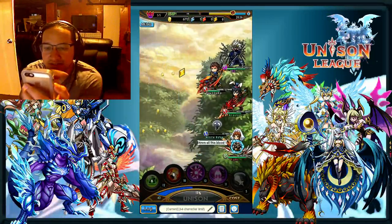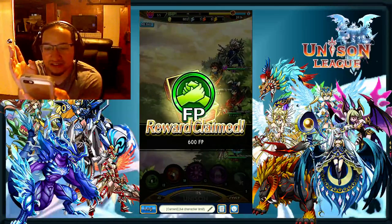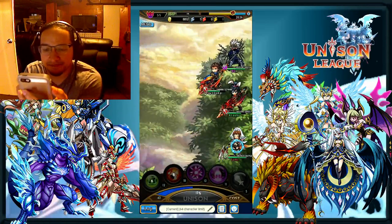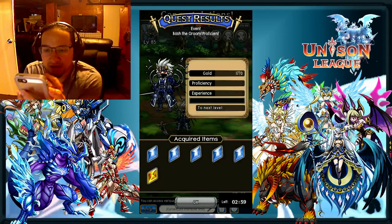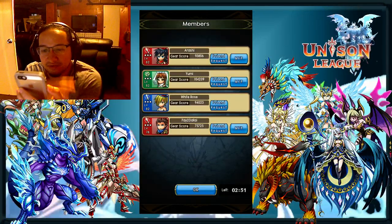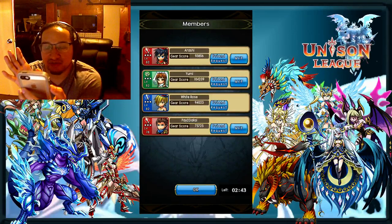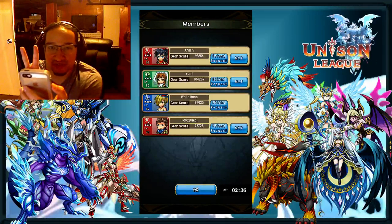That's kind of how I play PUG runs — pickup group runs. I didn't actually get anything good this run, but that's pretty much how you're going to run it over and over again. If you can do the elite quest, I would suggest getting somebody higher than 90k gear score, having at least one good healer, and bringing three haste and two valkyries.